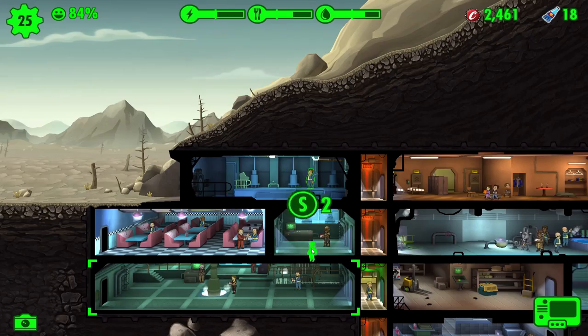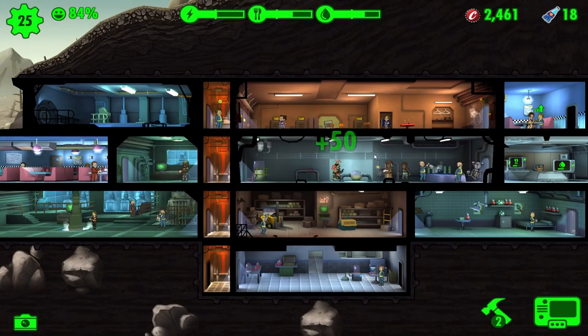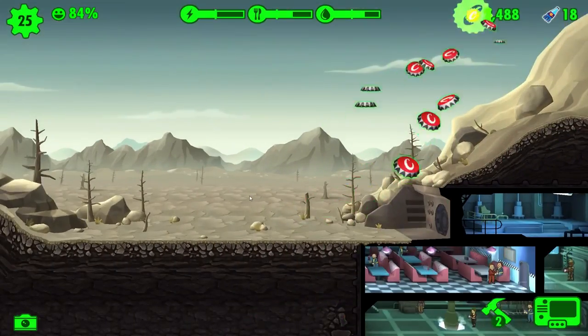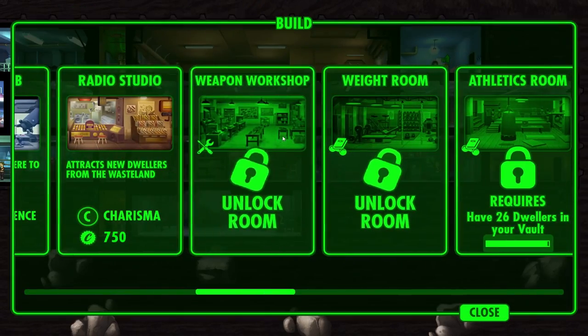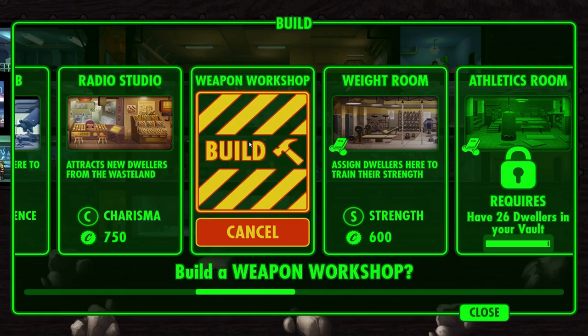We need power. We need the power. There's a mysterious stranger somewhere - you guys have been telling me about them. We can make fat caps just from clicking on them. We're up to 25 people, and I think that means we get two new facilities: the weapon workstation and the wait room.